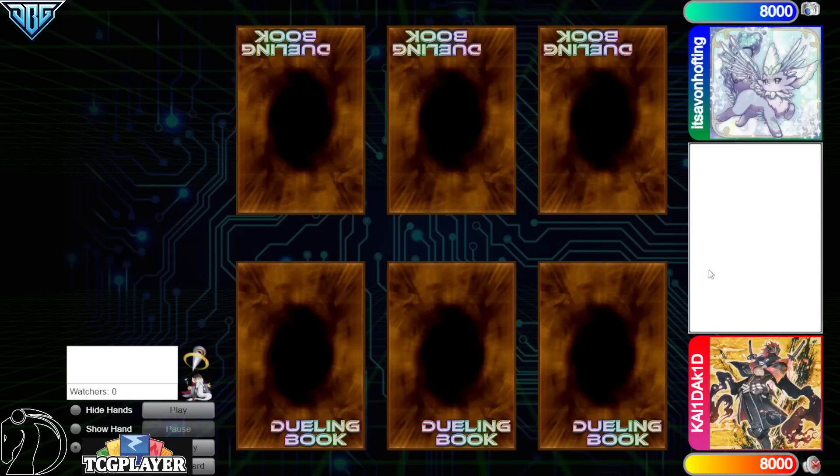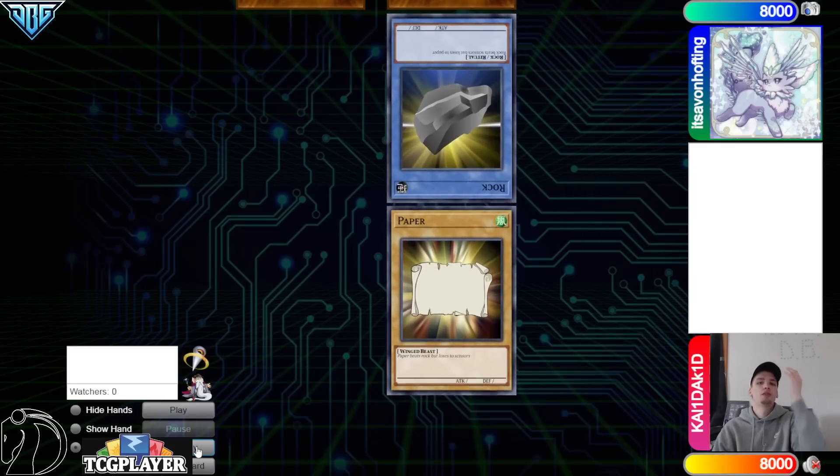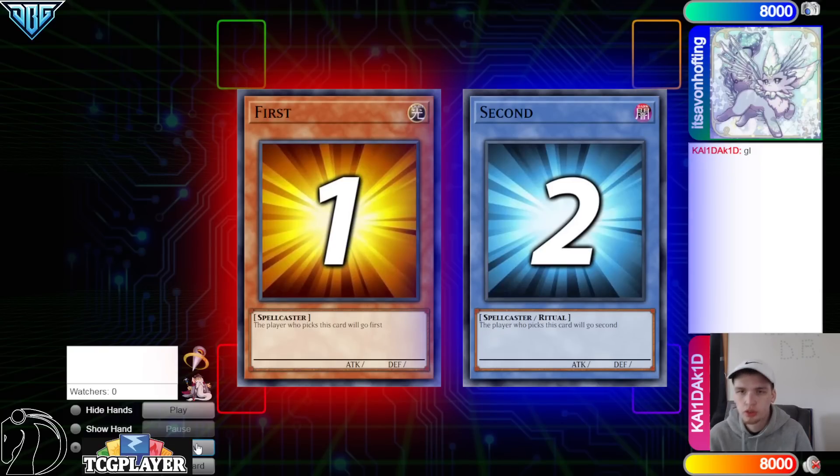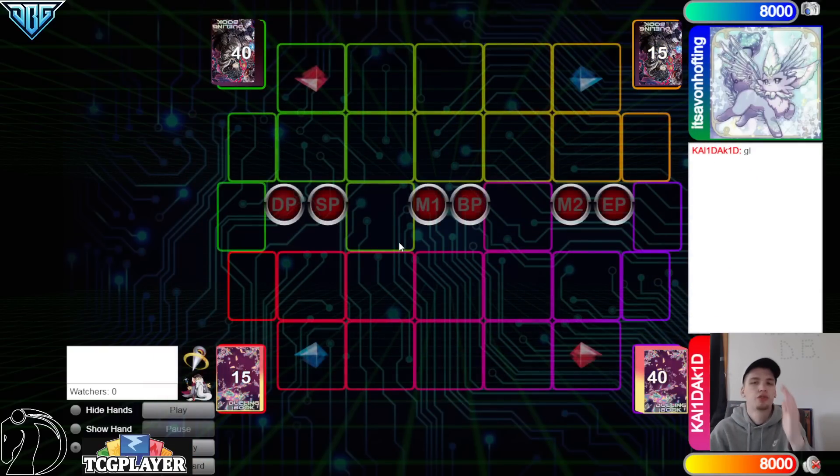Hello guys, the DB Grinder here back at it again with another video. This time we have ak1d versus it's a von hofden, and this is going to be another post-AGOV replay. Hopping right in, we're going to see AK win the rock paper scissors and they will decide to go first — 40 versus 40.